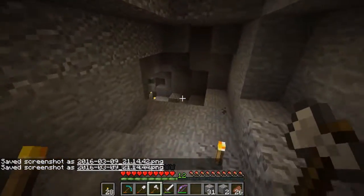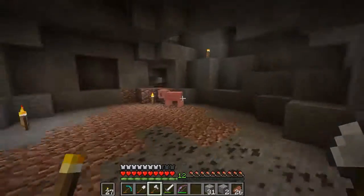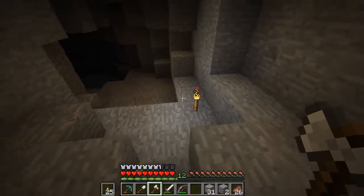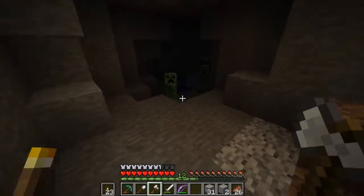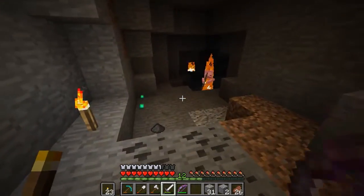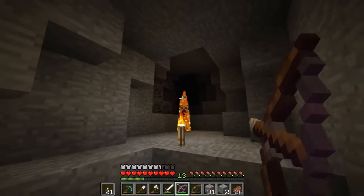So I was down here in a cave, just looking for some resources. I need to actually get cobblestone for the build we're doing in today's episode. I wanted to get as deep down in here as I can to start doing a bit of strip mining, just for cobble. I've got a bow and I don't know why I'm not using it. I'm just purely looking for cobble at the moment because we are quite low on that resource.